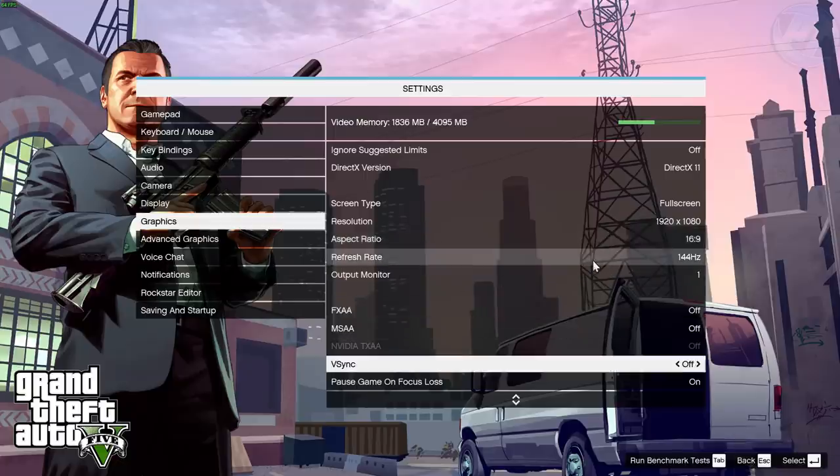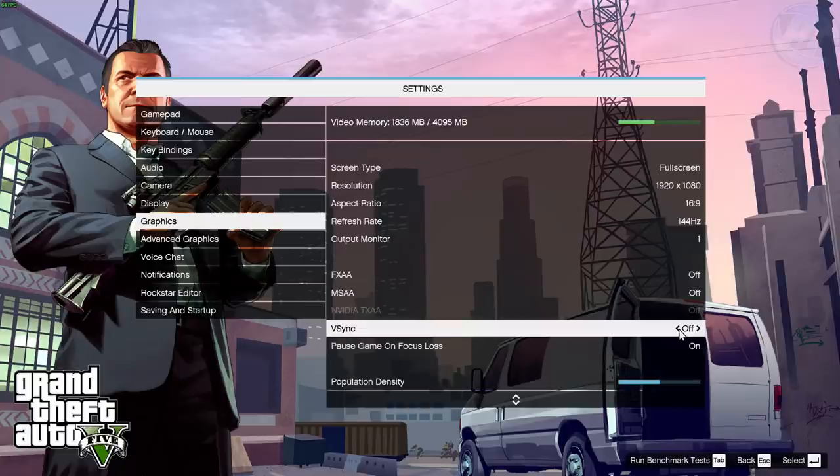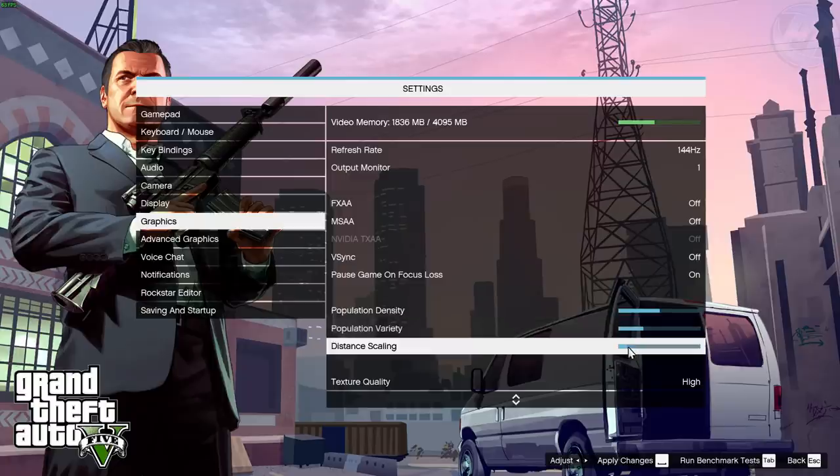Output monitor set to one. FXAA — if you don't like jagged edges turn that on, it shouldn't have a performance impact, but I personally turn it off. MSAA make sure this is turned off. VSync — if you have a 60 Hz refresh rate and experience stuttering, try turning on VSync, but I have this turned off. Pause game on focus loss is turned on. For the three scaling options, population density and population variety can be turned down to your preference. Distance scaling is the most important — turn this down to the last notch if not off.